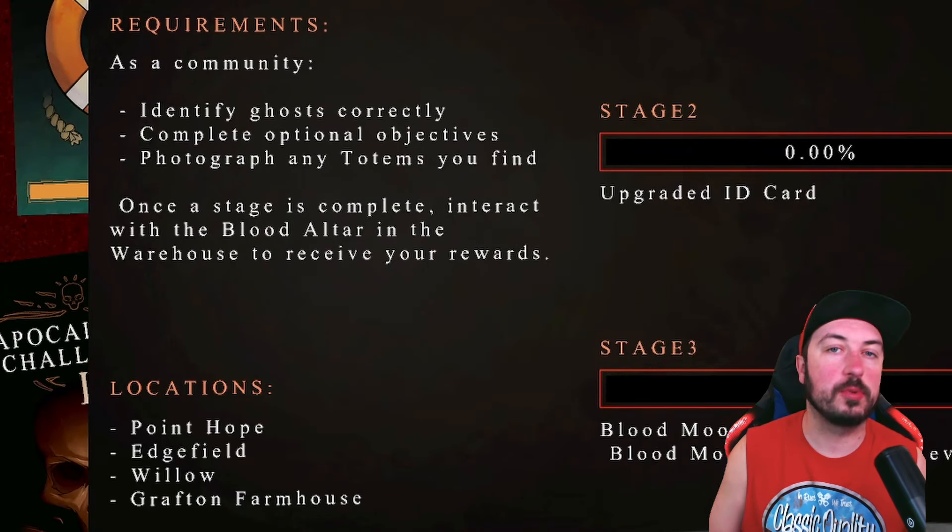If you want a few more points by identifying the ghost correctly, set the ghost to never change rooms and bring a haunted mirror so you can look in it to figure out where the ghost is. Run there, set everything up, identify the ghost, complete objectives, and leave. Of course, if you're a brand new console player without access to custom difficulty, just play on amateur.